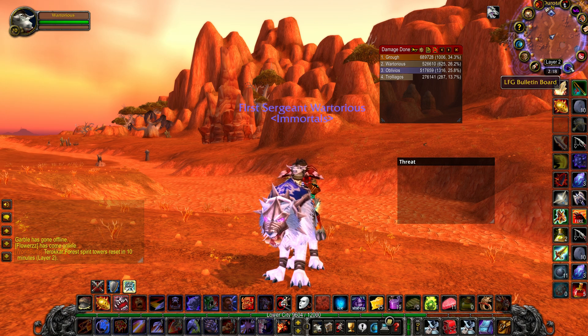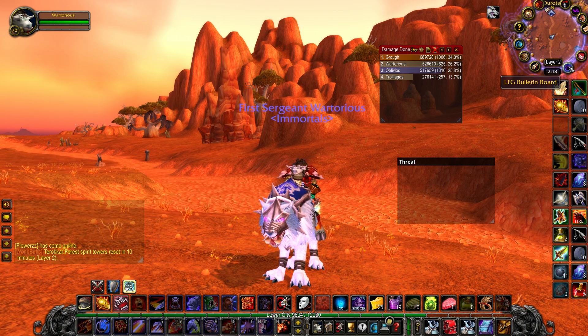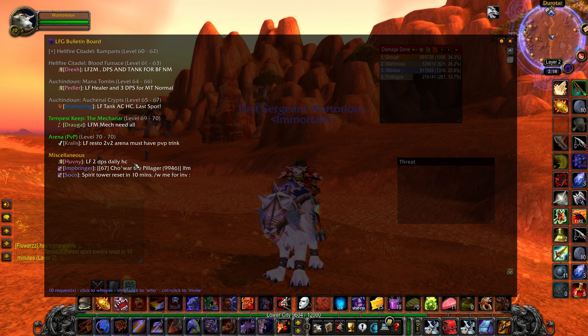So let's turn the interface on. The interface we're going to be looking at today is LFG Bulletin Board — that's LFG Bulletin B-U-L-L-E-T-I-N B-O-A-R-D — and this is a really, really useful add-on for anyone who does a lot of looking for groups in the Burning Crusade.